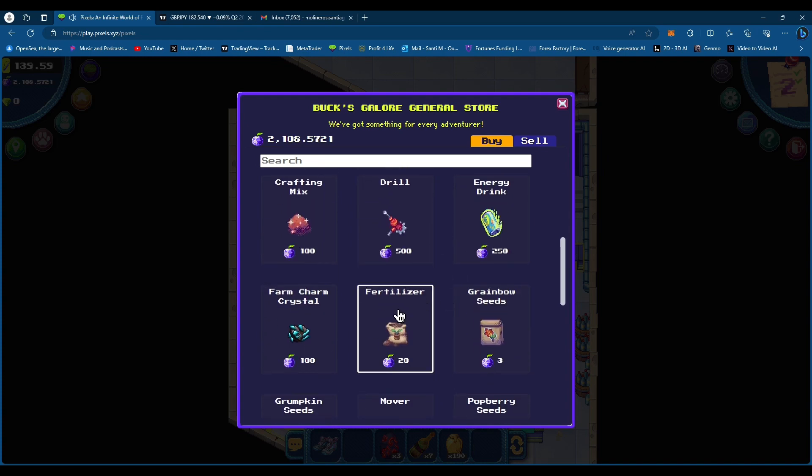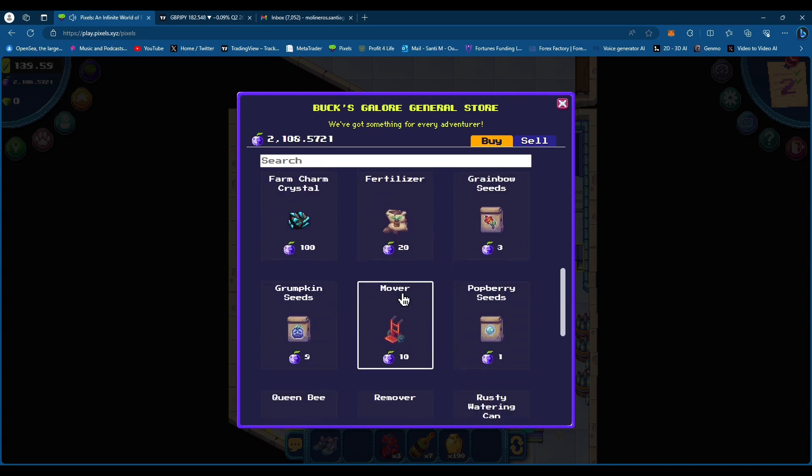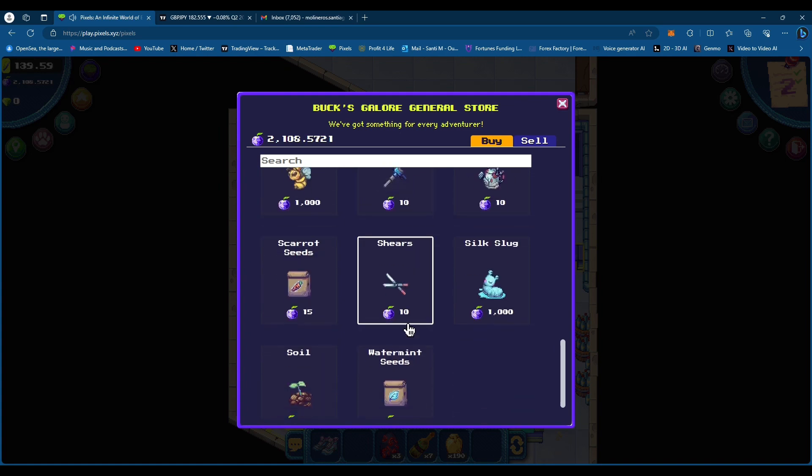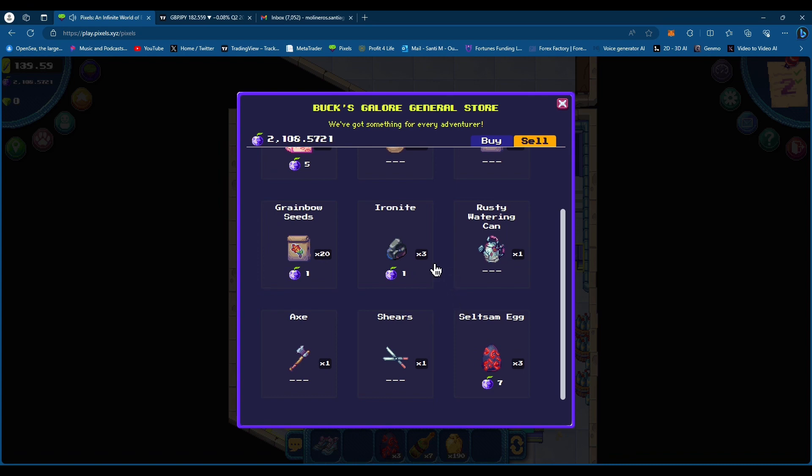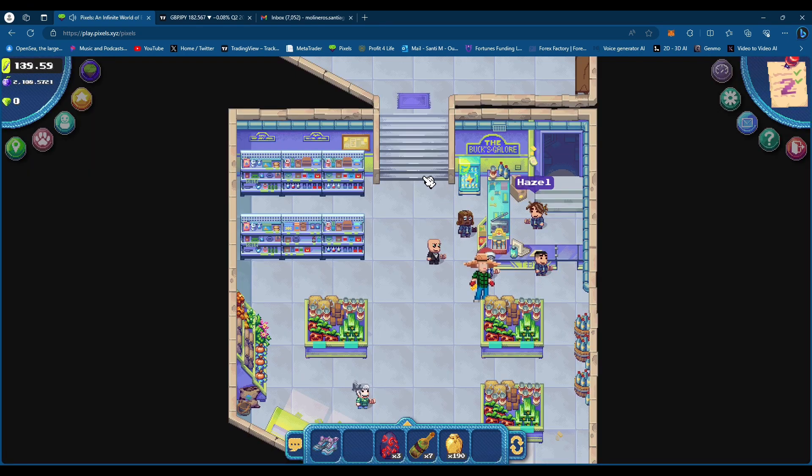This right here is the in-game market — it's called Bucks Galore. You go in here and buy anything that is essential to the game: seeds, anything like that. And as you do quests, when you first start the game, you kind of get walked through a lot of this.